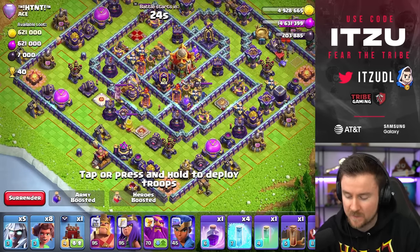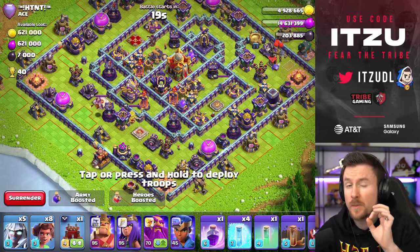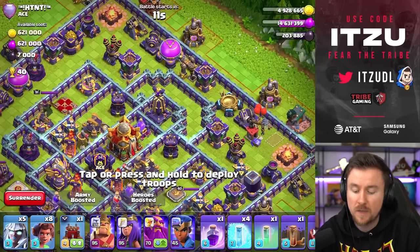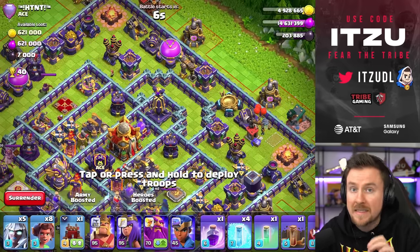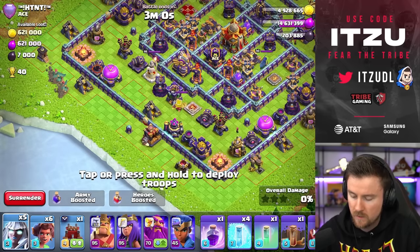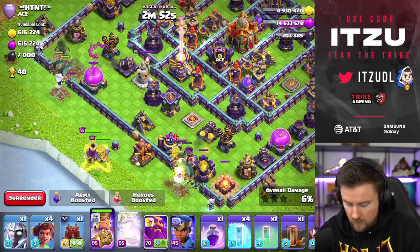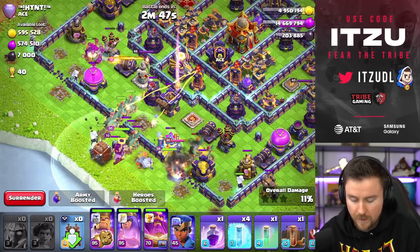Next base - what are we going to go in with? I feel like the eagle is always a really high priority because the eagle is a really big threat to our troops since they like to stack up. Another thing is we have the monolith really isolated with no splash around it, which should make it really easy to distract with a skeleton spell. So I think we should just go in as usual - two root riders, then two more, with the king, log launcher, more root riders, titan and so on. Looking good already.